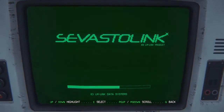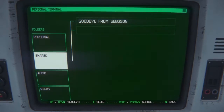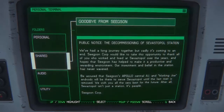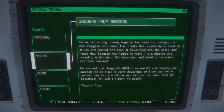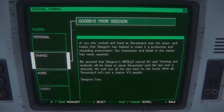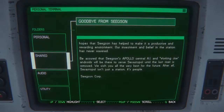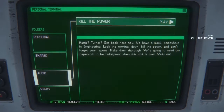I think we're going to spend a long time reading here. We've got a stash somewhere - who knows what it's a stash of, stash of good stuff. Maybe medical supplies. Decommissioning: we've had a long journey together but sadly it's coming to an end. The corporation would like to thank everybody for working hard. Be assured that the citizens, Apollo Central AI and Working Joe androids are there to serve until the last river is removed. There's a lot of bad language in this audio log - Harris, Turner, get back here now. We have a track somewhere in engineering - lock the terminal down, kill the power, and don't forget your reports. Make them thorough.